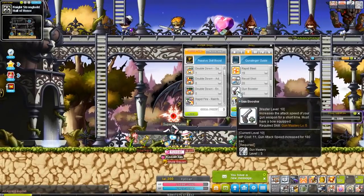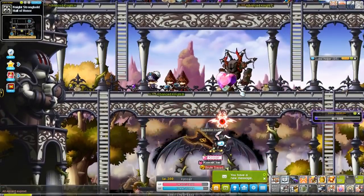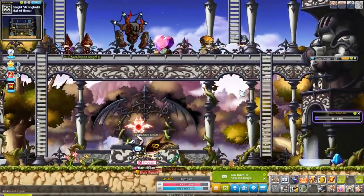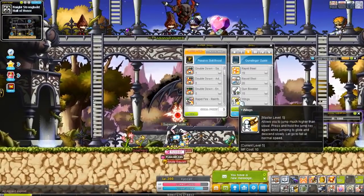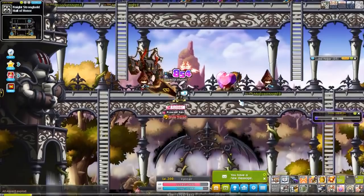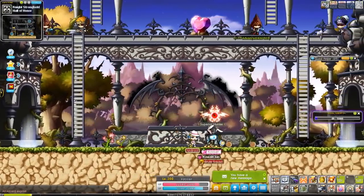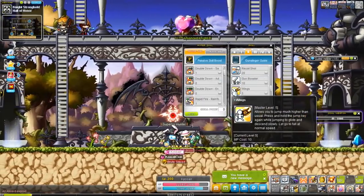Booster increases your attack speed by two. Wings is your vertical mobility skill — hold it and you float or glide. Sometimes it won't work and you'll just drop straight to the floor; I think it has to do with ping. The skill description says to hold the jump button, but that doesn't work — it should say hold the Wings key. You can't attack while using it, though you used to be able to back when it had flurries under your feet.